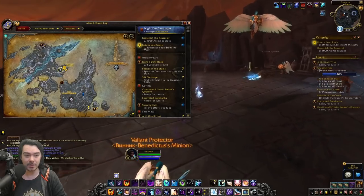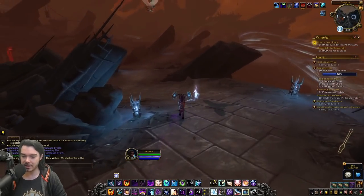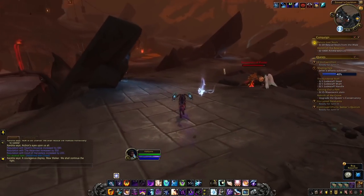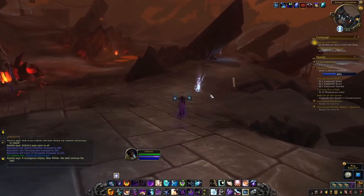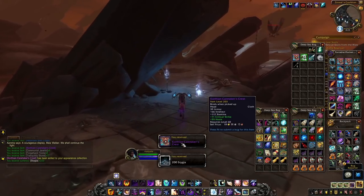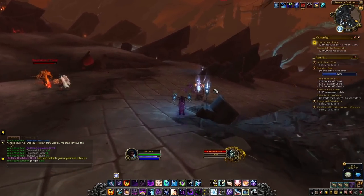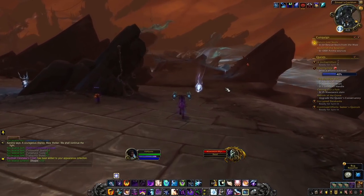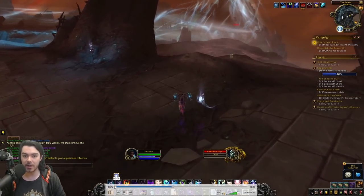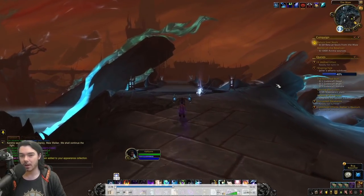Then we go back to Korthia, the new area of the Maw, to turn in the assault. You can see in the bottom left we got a big chunk of reputation with Deaths Advance, the Ascended, and the Court of Harvesters — so the new Deaths Advance faction plus the two Covenant factions involved. We also got an item level 203 piece of loot, apparently a new coloration as well. In terms of video length it was about 13 minutes — hop on every few days, do the assault, get a massive chunk of rep to unlock cosmetic rewards.